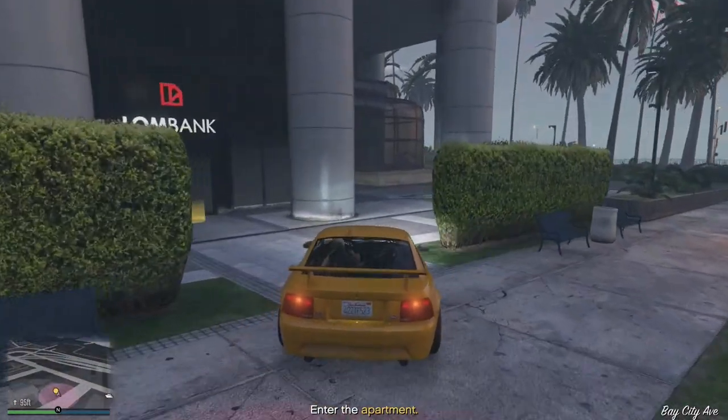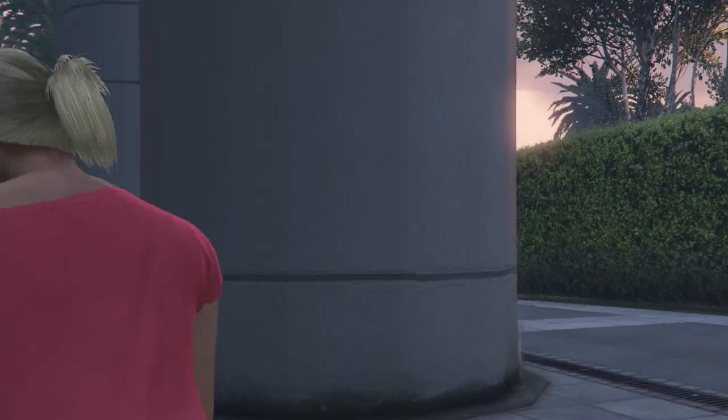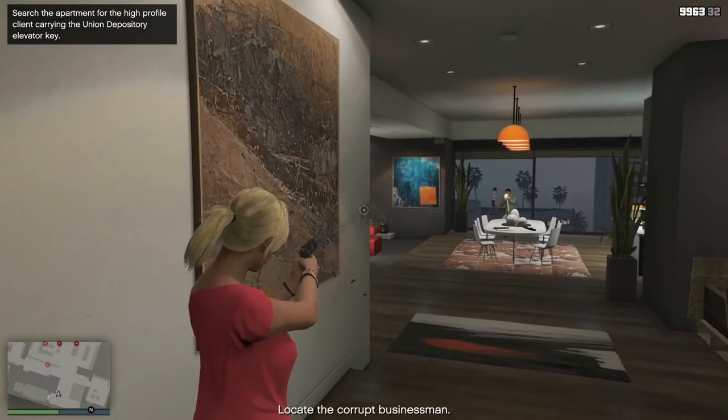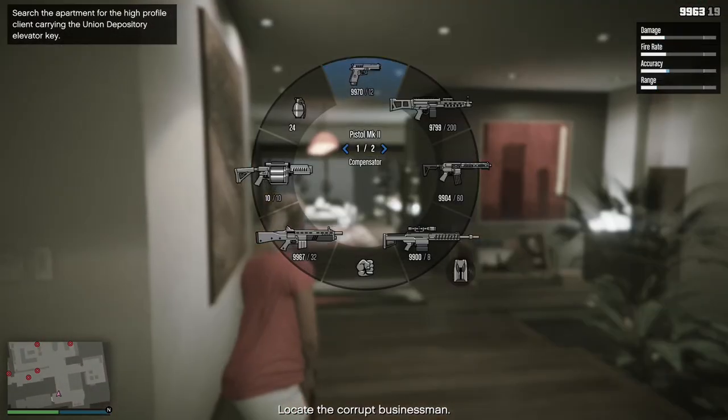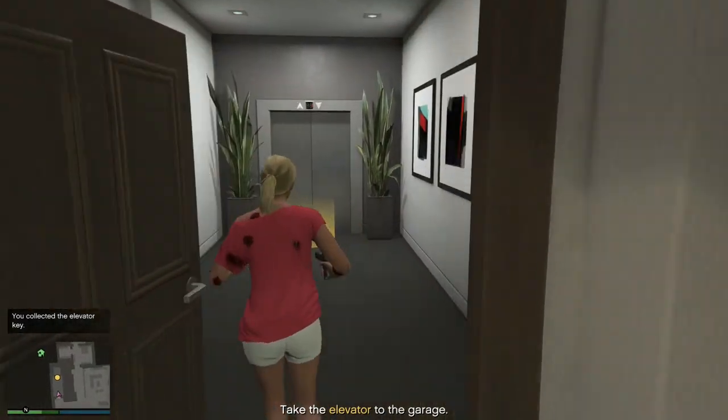Once you accept the Union Depository contract, upon arriving outside you will get a message saying to go to the Law Bank West apartment. Once inside the apartment, kill everyone in the first room and then move to the south room where your target will be. After the target is dead and you've picked up the package, move back to the elevator and into the garage.